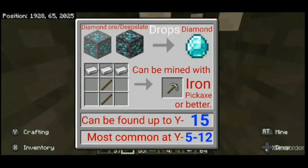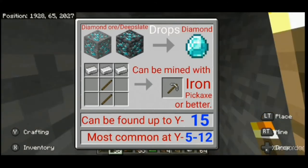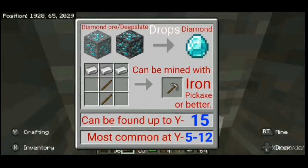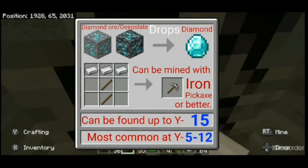And lastly is diamond ore. Diamond ore drops diamonds when mined with an iron pickaxe or better. Diamonds can be used to craft diamond armour and tools, which are the only things that can be upgraded to netherite gear, which is lava proof. Diamond ore generates at Y15 and below but is most common between Y5 and Y12.